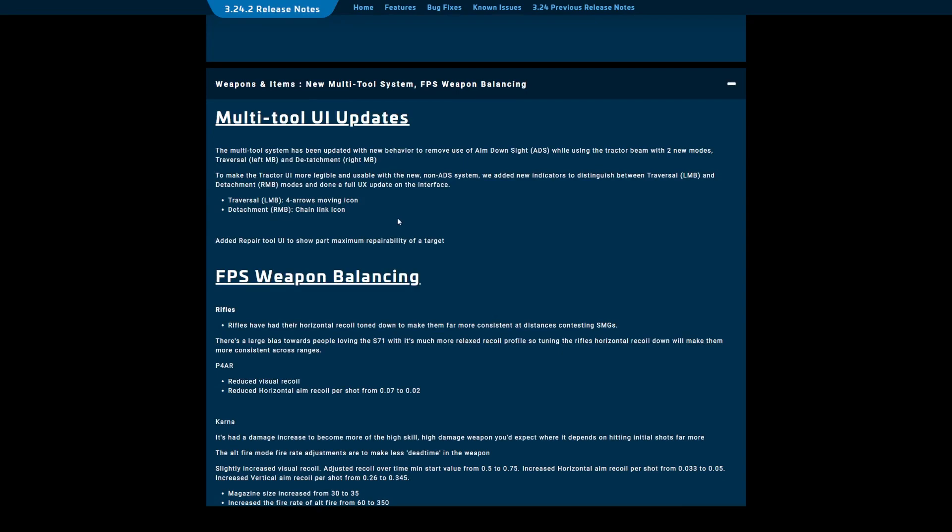Multi-tool and UI updates: the multi-tool system has been updated with new behavior to remove use of aim-down-sights while using the tractor beam, with two new modes — Traversal (left mouse button) and Detachment (right mouse button). To make the tractor UI more legible and usable with the new non-ADS system, they've added new indicators to distinguish between traversal and detachment modes, and done a full UX update on the interface. Added repair tool UI to show the maximum repairability of a target.